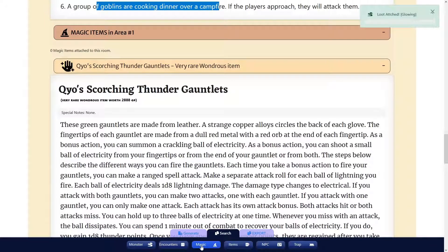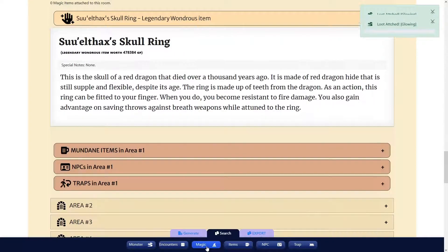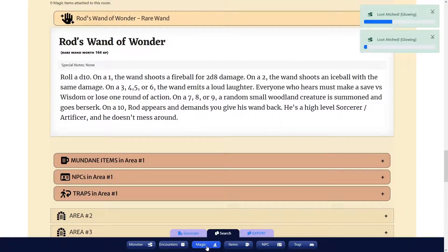We also have magic items: scorching thunder gauntlets, skull ring, wand of wonder. Roll a d10 — on a 1, the wand shoots a fireball; on a 2, it shoots an ice ball; on a 3, 4, 5, or 6, it laughs, and the user must make a save versus wisdom or lose one round of action.